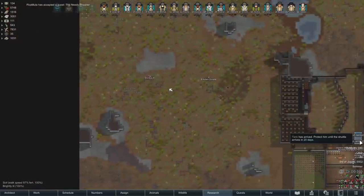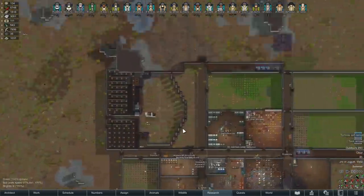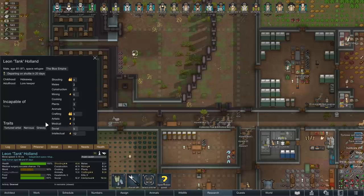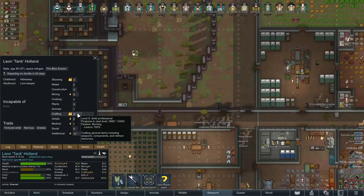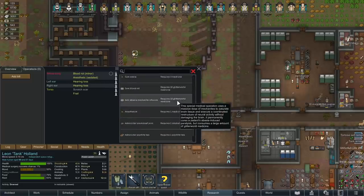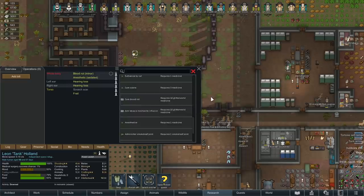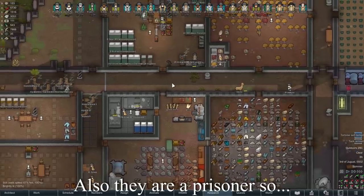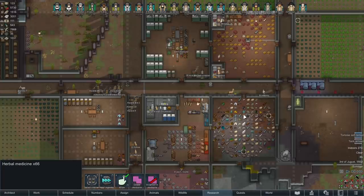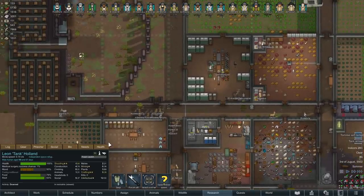Tank has hearing loss, frail, blood rot, and is anesthetic-sedated. Interestingly, they're a tortured artist — if we bothered curing them, they'd actually make a decent crafter. We've got 20 days with them. Do we have the equipment? Anti-abasia requires 10 Glitter World Medicine — I don't think we do. Dammit, I didn't keep any of this stuff. I've never really found a good use for Glitter World Medicine. Regular medicine is pretty much top notch — herbal medicine I get by with for about 90% of stuff. Glitter Tech is pretty much only good for curing this stuff as far as I'm concerned.